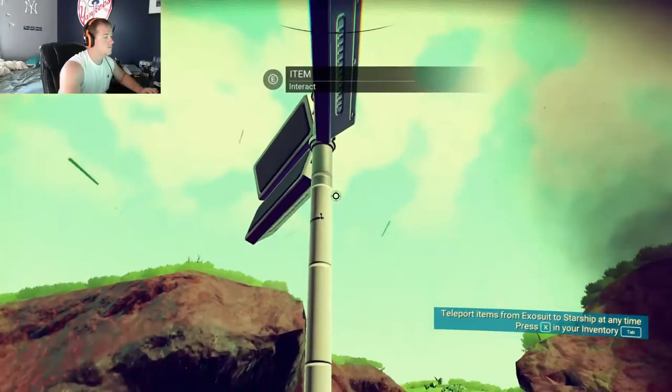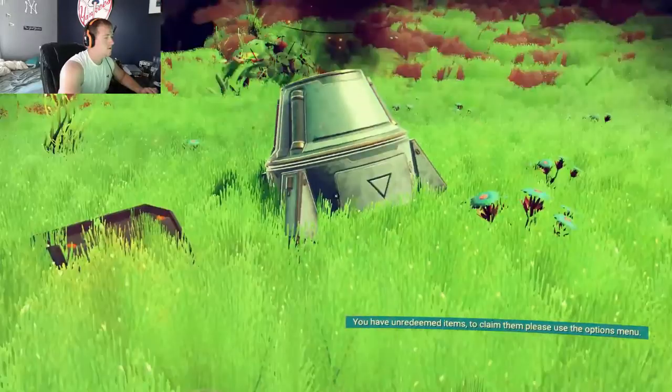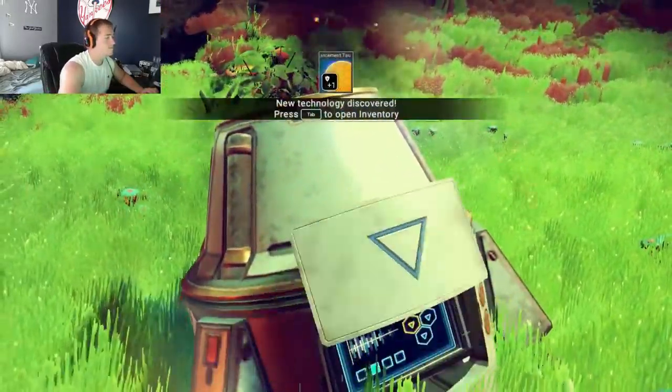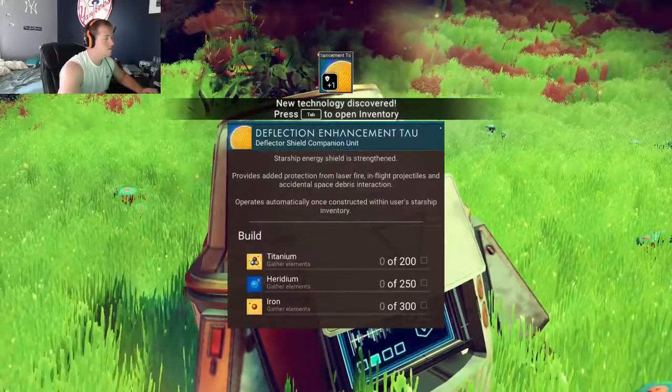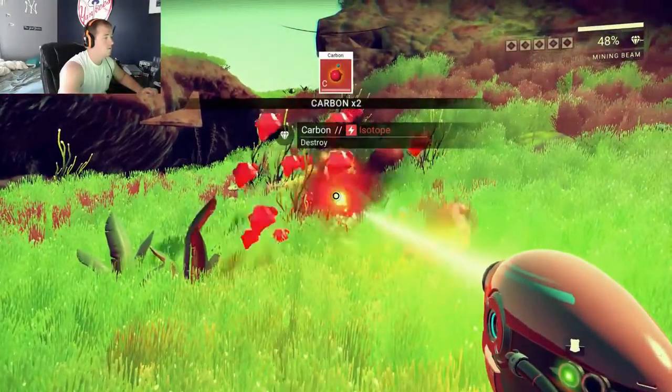I played for a few hours and just kind of let it roll just in case. So for this tips and tricks episode, I'm going to tell you guys basically how to get off the first planet. I was super overwhelmed with everything.